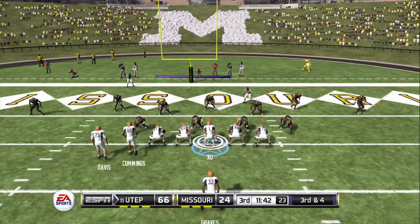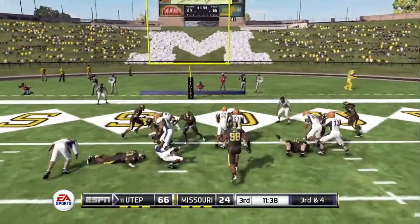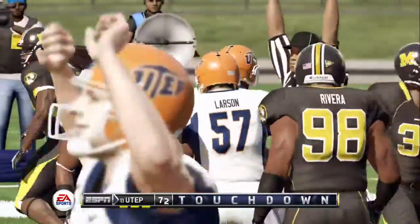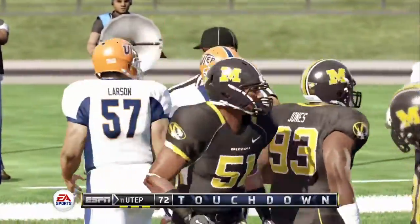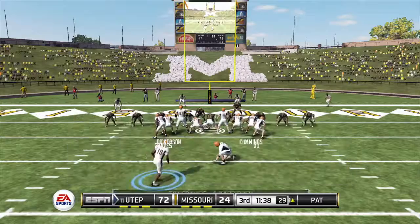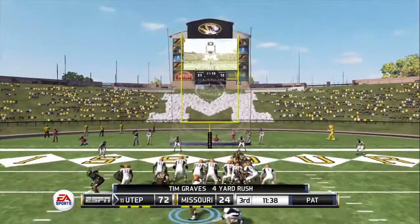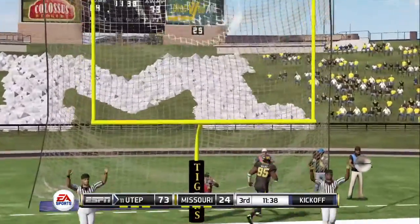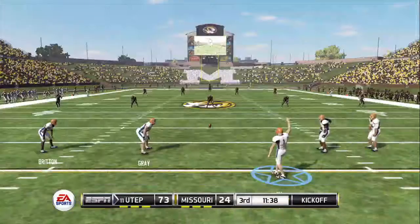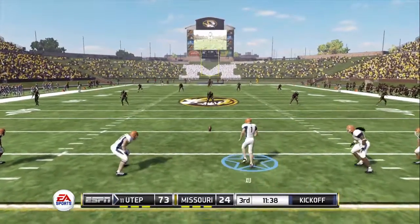Here we go — gives it to the back, touchdown! So the halfback took it in for six. Simple play call by the offensive coordinator: just give it to the back and let him find his way into the end zone. And he hits the PAT. That's a five-play, 22-yard drive and it results in a touchdown. The score now 73-24.